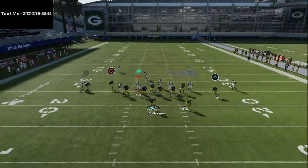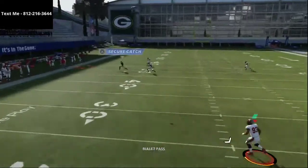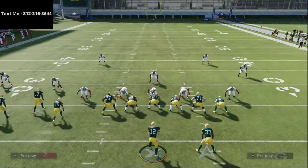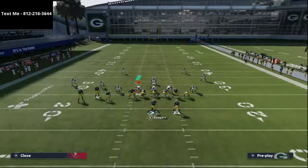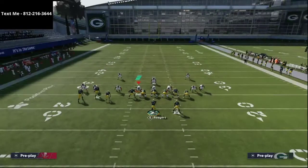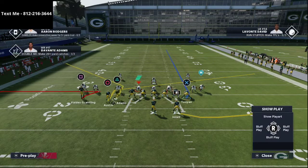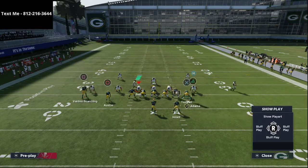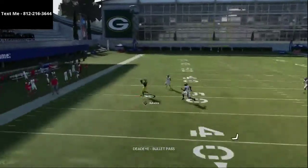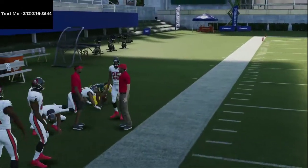This route is absolutely incredible. As long as it takes all the way across the field, you can pass lead hard to the left. If you have a gunslinger quarterback — this is why I recommend the Packers in Regs, I think they're the best Regs team — or someone like Rich Gannon with Hot Route Master, you can easily pass lead Devante Adams to the sideline and get really good separation. Even against cover-two man, I'm able to pick up about 50 yards on this play.